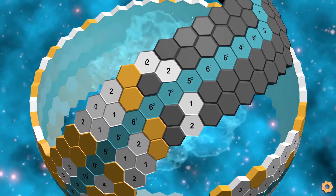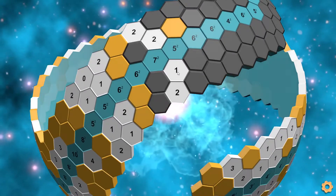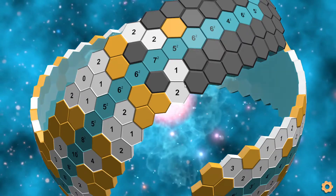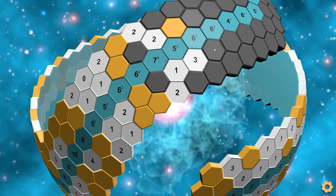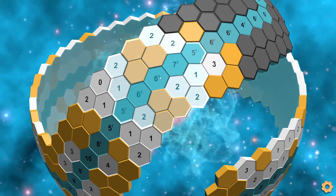Now here, we know this two can only use one of these two tiles, which means this two will need this tile. And here we know this one can only use one of these two tiles, which means this two has to use this tile, and then we'll have to use one of these two tiles, completing the one, so this tile cannot be marked. That gives us a three, letting us complete the one now. And then here we have three, four, five, and we need the final tile here.